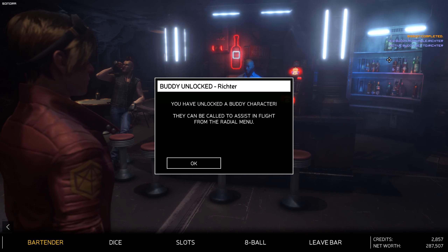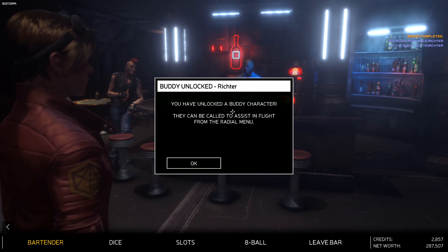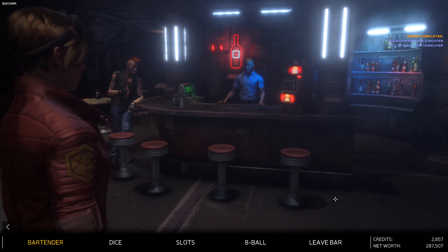It says 'new buddy available - Richter.' So maybe he will actually be able to assist in flight, and it'd be nice if we also get some missions from him in future.